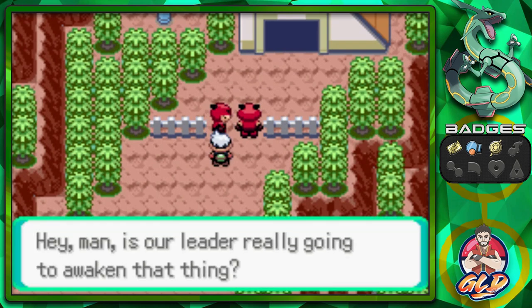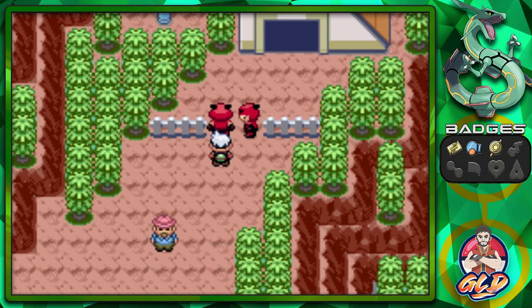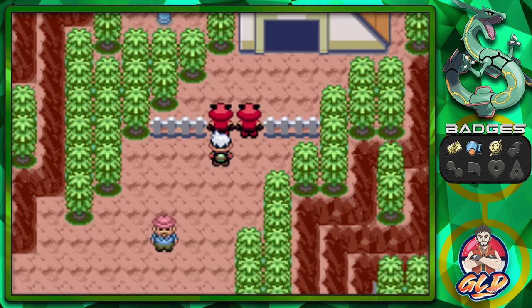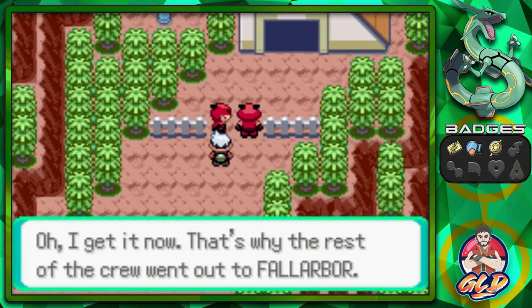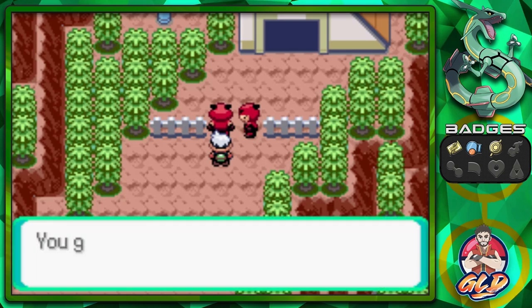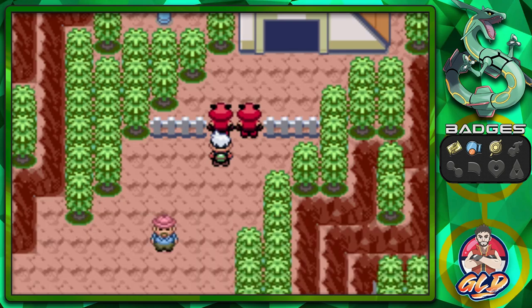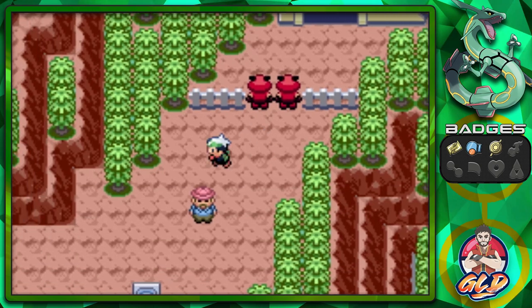There's a gate with two Team Magma members. One says the leader is going to awaken something and they need a meteorite to do it - that's why the rest of the crew went out to Fallarbor. They're not letting anyone pass until the others come back. Way to spoil things for your teammates!